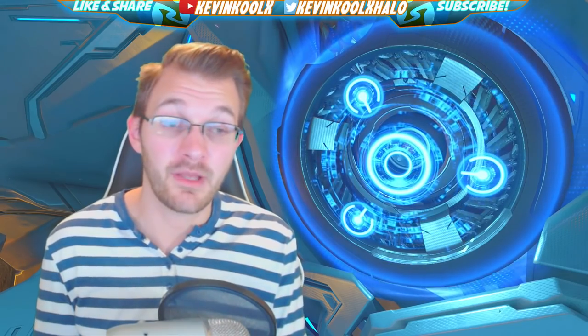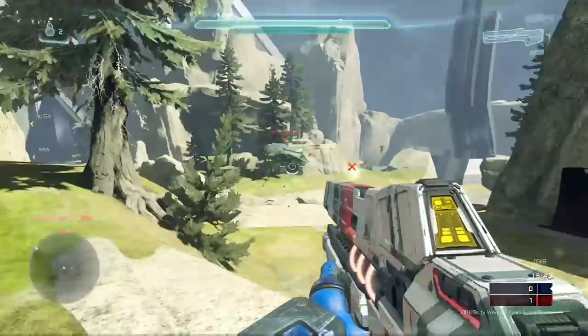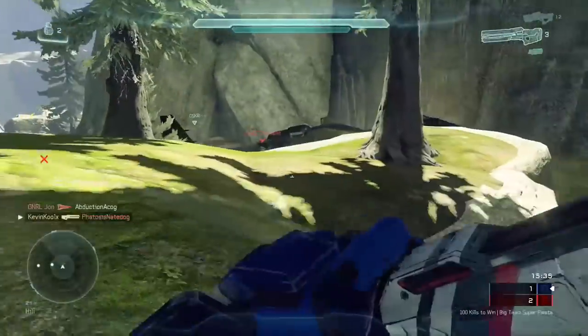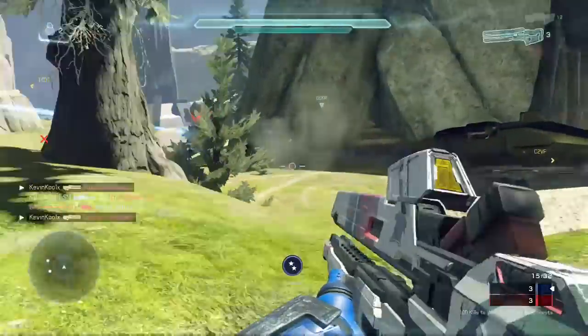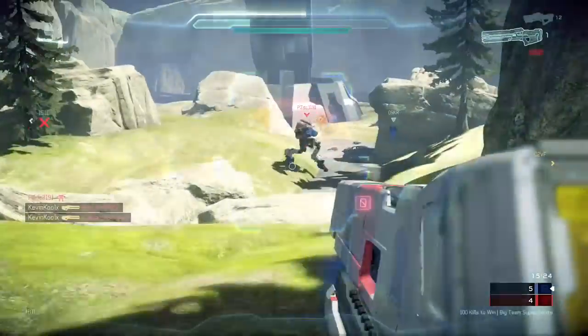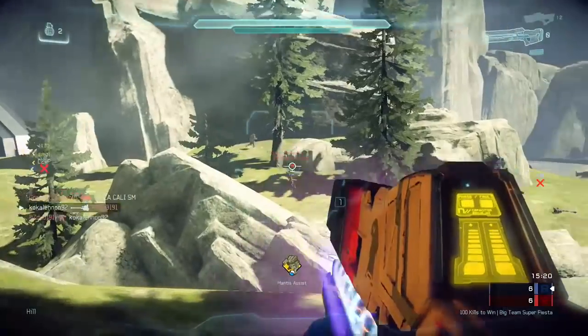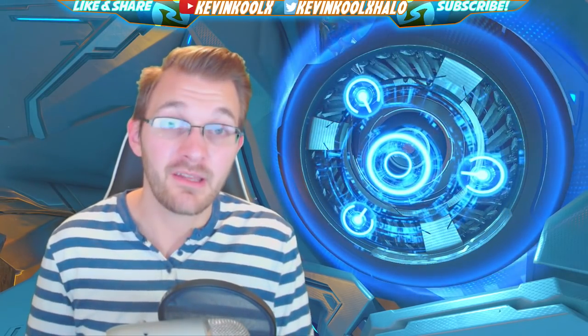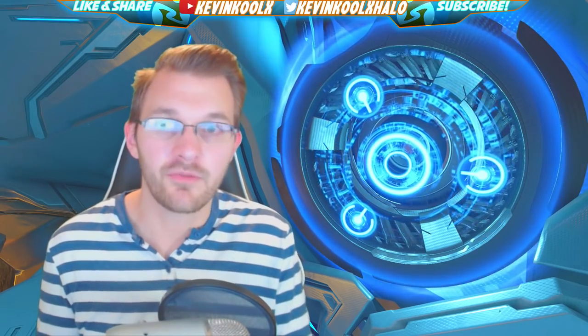Big Team Assault got a change as well. When you bring the ball to the base, you now have two options: go to the goal zone and hold it for five seconds to score, or drop the ball in the score zone where it takes 10 seconds to score, giving you a chance to defend. This helps when you only have two or three guys helping you out. They also added a spawn influencer around the ball, so the enemy team won't spawn right next to you to stop the push into the enemy base. These are excellent changes that help speed up the game and make objective modes more fun.